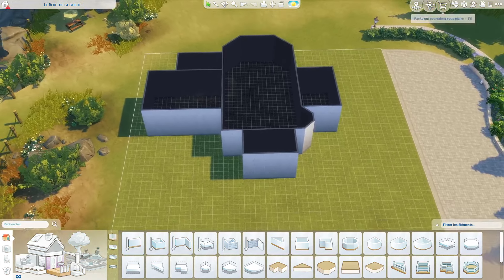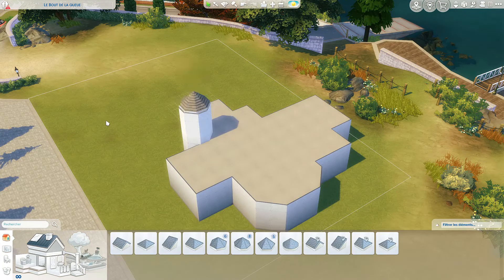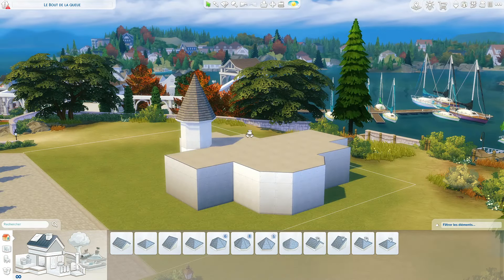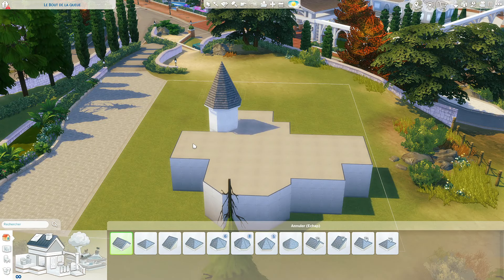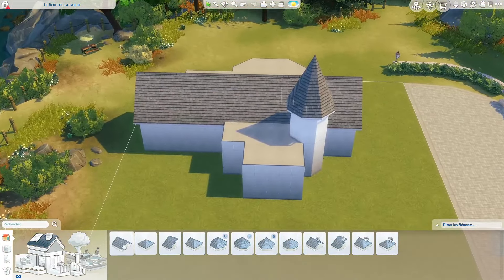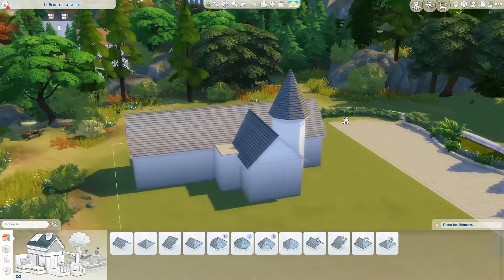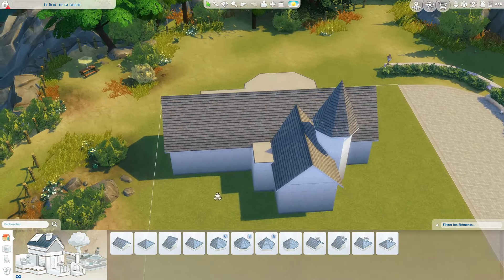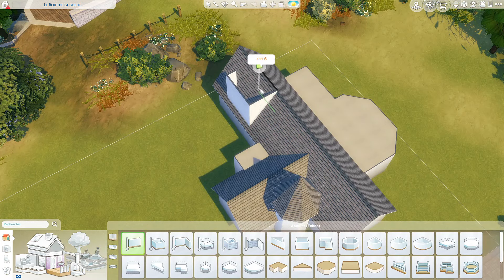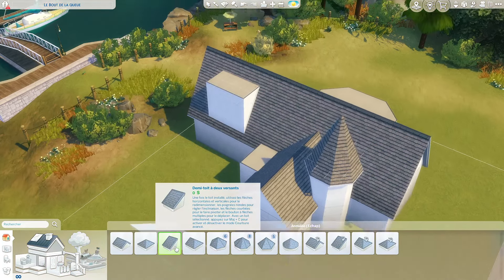Je vais créer une autre pièce. Par là on aura l'endroit où on a le cercueil avec les bancs. Par là pourquoi pas des petites toilettes. Là on ouvrira ici à l'intérieur, ça fera un petit recoin où on pourra mettre des fleurs. Et là un espace de réception un peu, où il y aura un petit espace cuisine. De ce côté là juste vraiment tout petit, histoire de mettre un frigo, un four et un micro-ondes. Ensuite pour les toits on va s'amuser — ça va être très compliqué mais on va y arriver.